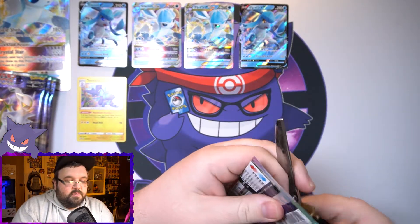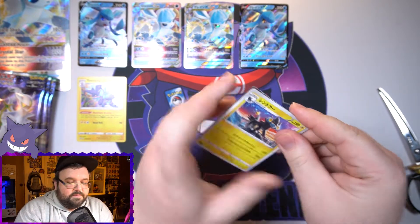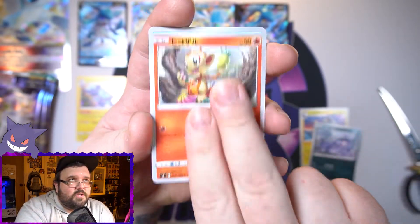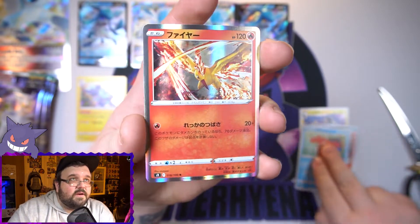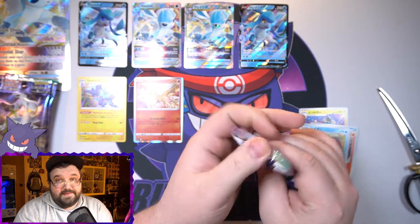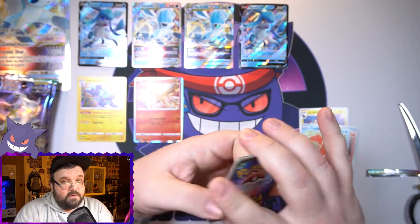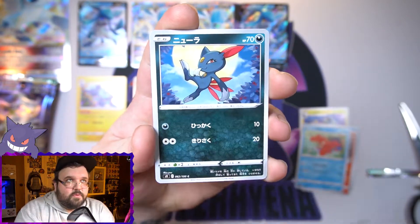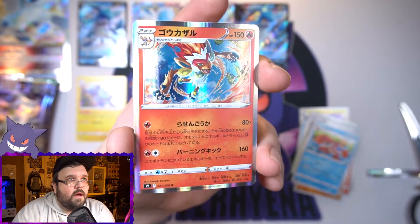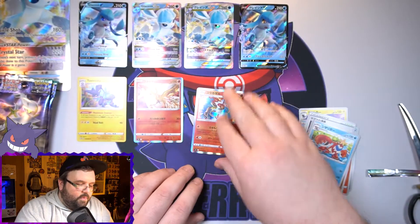I'm still missing the Arceus V Star card so that would be nice to pull, along with pretty much anything else. First pack — we've got a Luxray, cool artwork, a Grimer, a Chimchar, and a Corsola. Starting off with a hollow Moltres — not bad whatsoever. Already tied with the English box! Pack number two: we've got a Sneasel, a Skorupi, a Crawdaunt, and another hollow — we got Infernape. That is a nice card. Japanese box already wins.